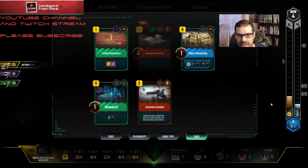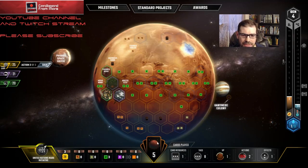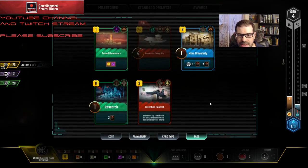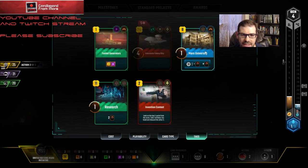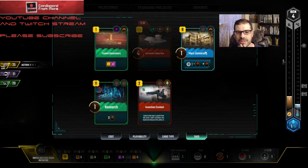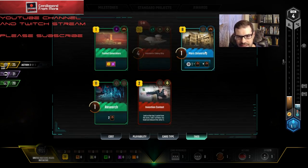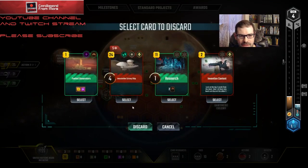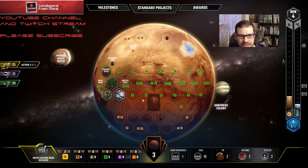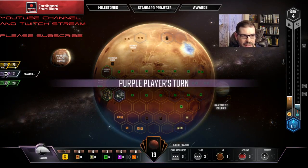I'm just gonna take Invention Contest — seems a little weird but I'm going to draw so many cards that I'd rather keep my money. Let's see what we have. First, do I want to draw the card? Vesta Shipyard — I don't think so; if Saturn Systems weren't here I might consider it. I'll start by playing Mars University and cycling Fuel Generators. I should have bought one more card just to have one available to cycle, because when I trigger it — yeah that was a mistake. I will draw a card though when I play Mars University.